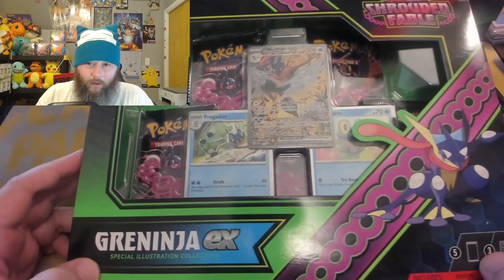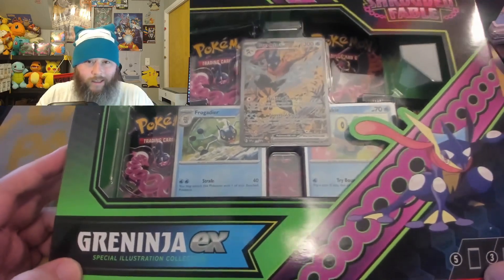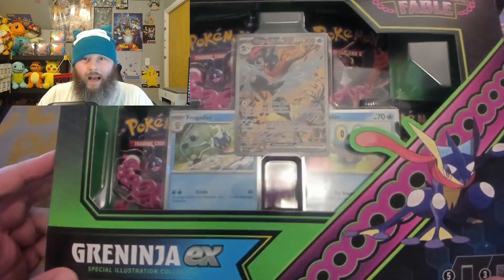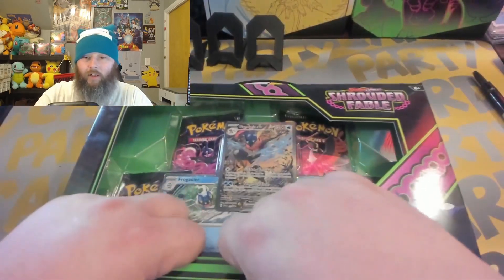Now, here's the really fun part about doing long form content — once we break this box, there's no cuts or redo. So here we go. Harry Snorlax, Greninja EX box, let's see what you get, my friend.